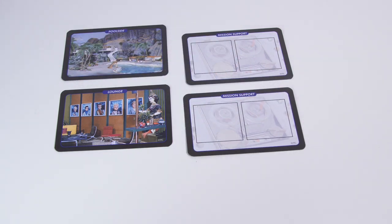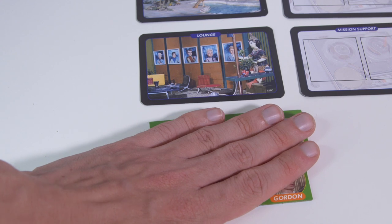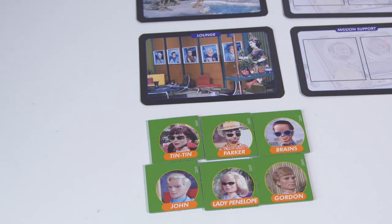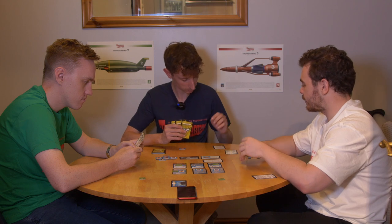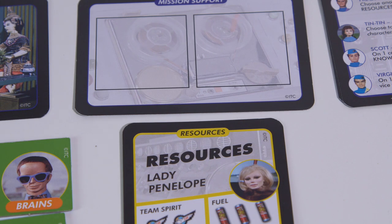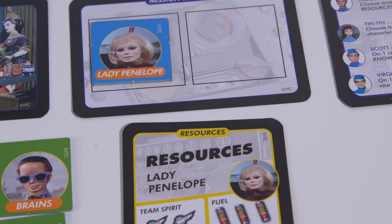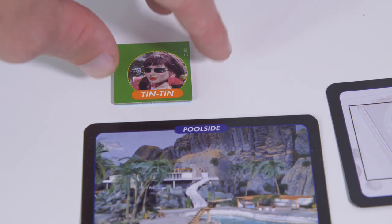Mission Support: placing the poolside, lounge, and two mission support cards near the board, along with the remaining character tokens green side up, other members of International Rescue stand ready to help you. If Player Jeff does not need to swap a card on his turn, he can activate a character from the lounge. Each character has a unique ability and can be used twice before retiring to the poolside card until reactivated by Jeff.